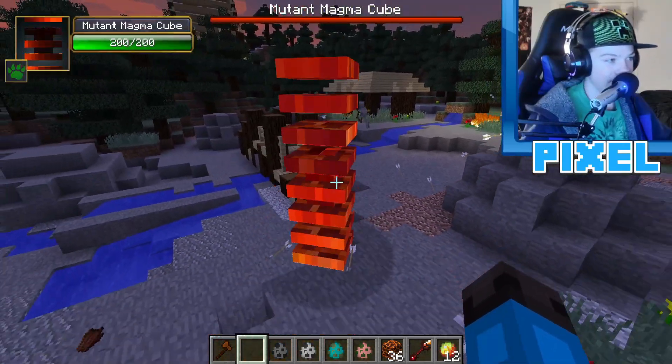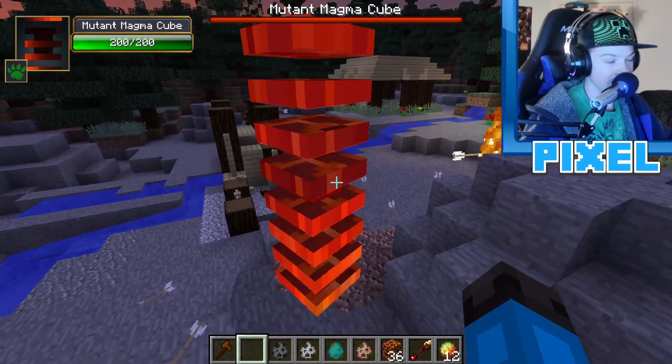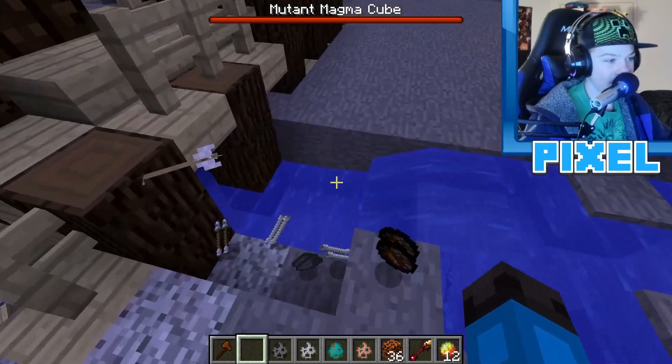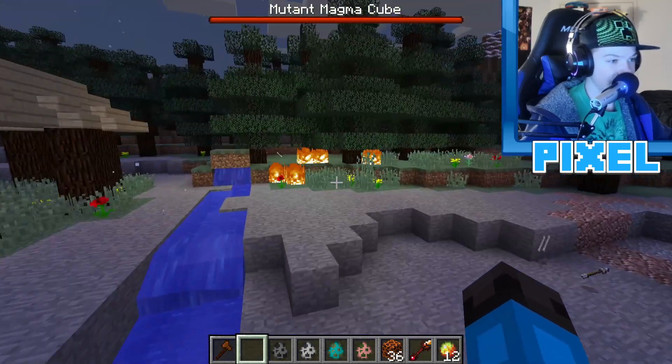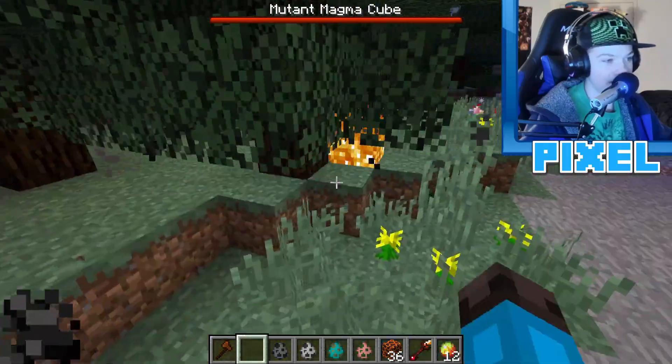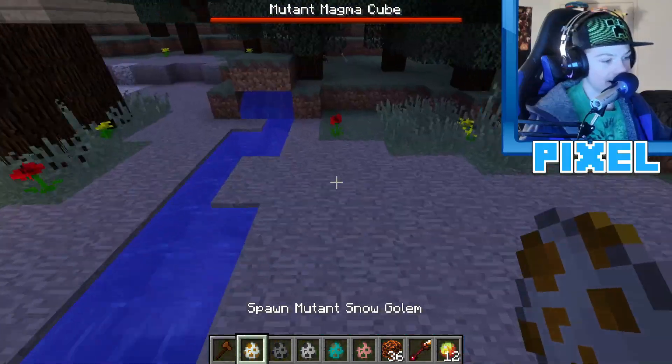A gatling skeleton tries to cause trouble since the mutant magma cube takes twice the knockback. But all the skeletons end up dead regardless. Putting out the remaining fire since fire tick is off.